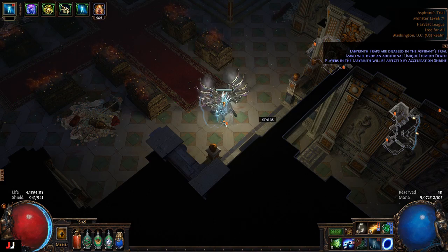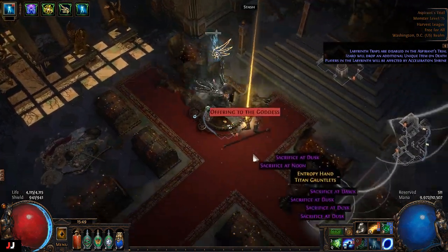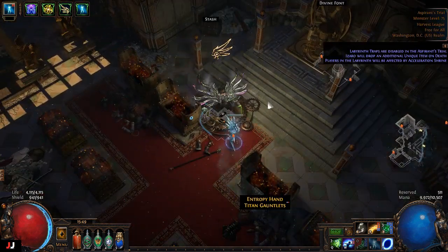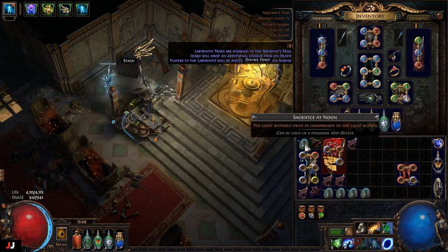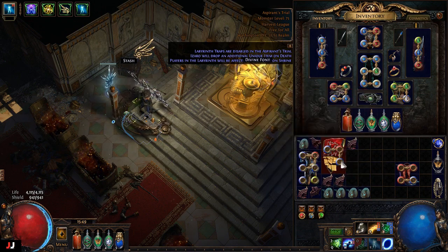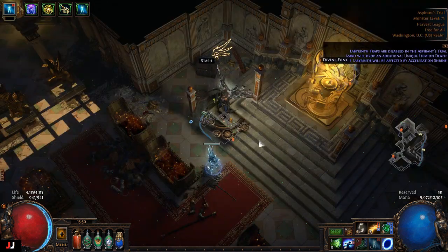Next lab — boot enchant extravaganza, we have three keys. We got fragments again, so at least paid for most of the lab. For the enchant we got fire damage if you kill recently — I think that'll be a decent one, probably an exalt. I'll put it at the end of the video what stuff was worth. For loot we made about three chaos, got our offering back, some jeweler's orbs and some alch shards.